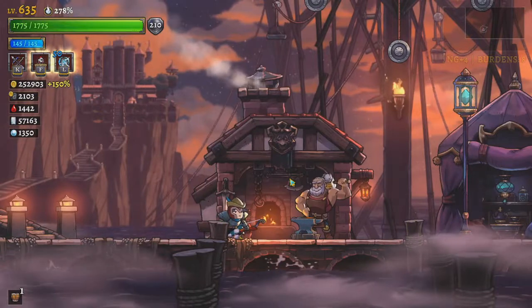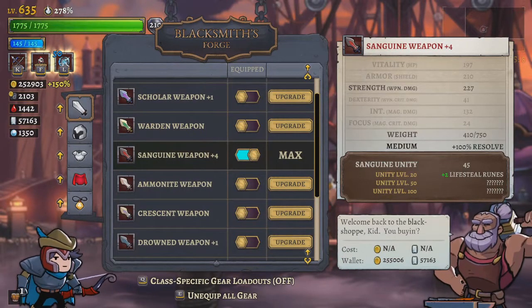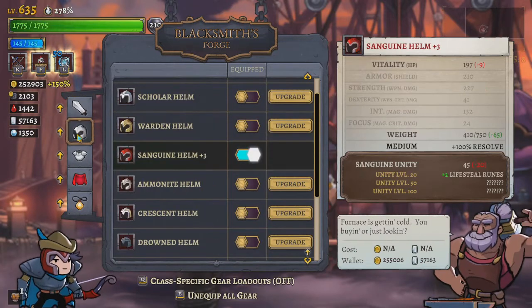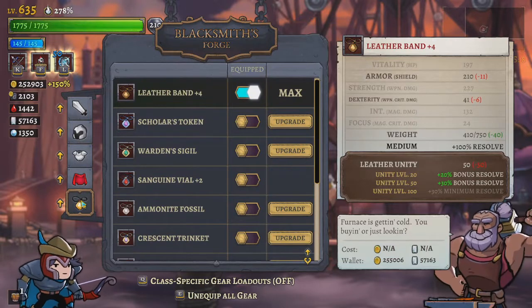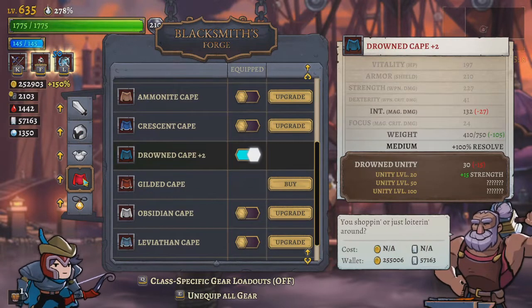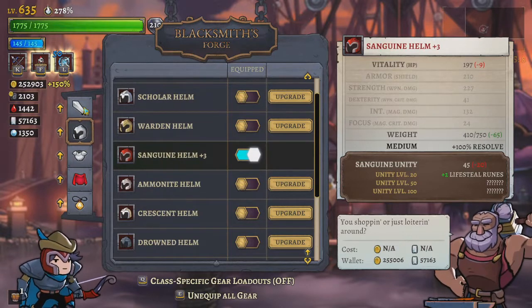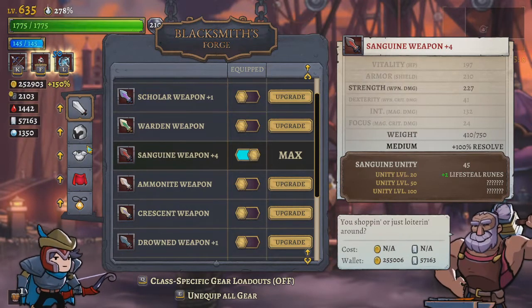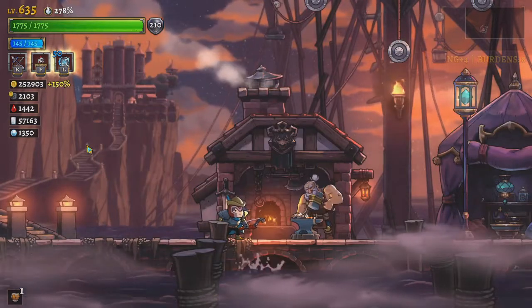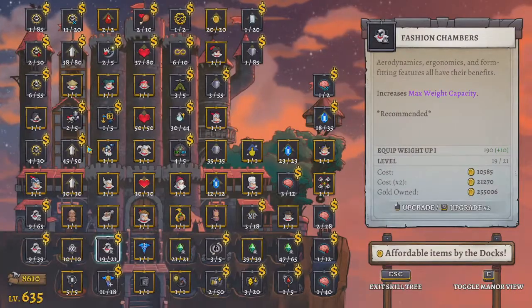I did also get some equipment. I thought I was able to upgrade one of the ones I'm already wearing but apparently that is not the case. Ground plus two, Sanguine plus four, and plus three. So we'll just kind of sit on that for a bit. I still have 250,000 money — so what do I want to spend it on?